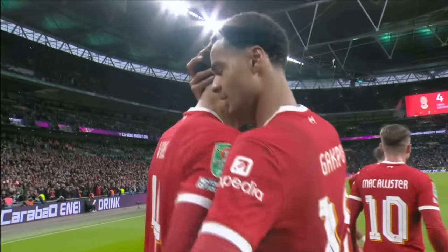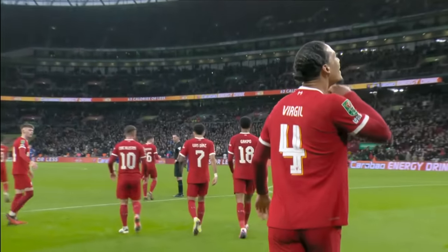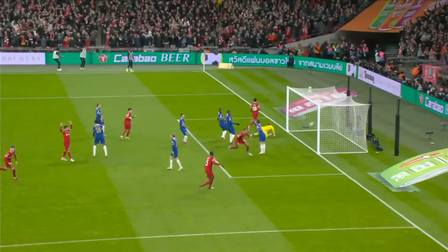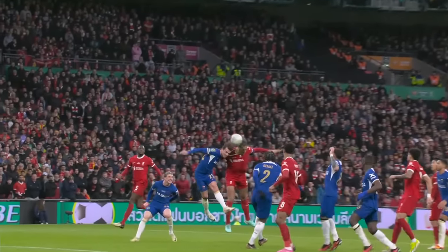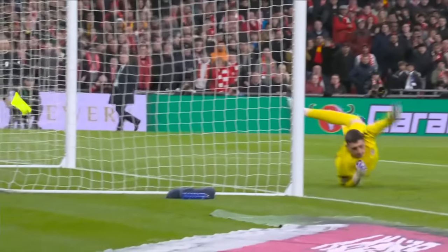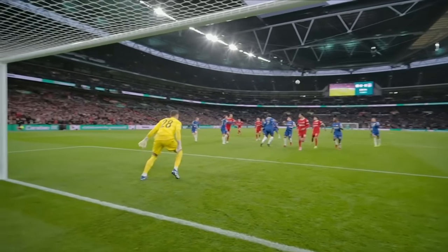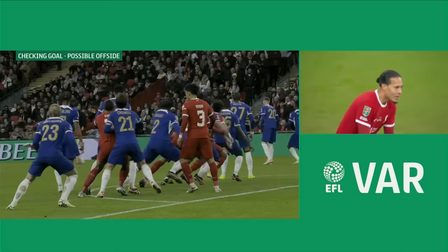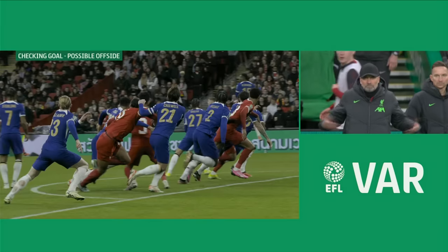They caught Chelsea out here — they were probably thinking someone was going to run over the ball, but Robertson took it quite quickly and just whipped it into a good area. He attacks the ball. He's up against Chewell — that's a mismatch. Van Dijk is a good header of the ball. Chewell's trying to grab hold of his shirt. It's a brilliant header back across the goalkeeper, no chance for Petrovic. What a good delivery from Robertson — that's the perfect header. It could have been an offside on the play, but they could also be looking for a block.